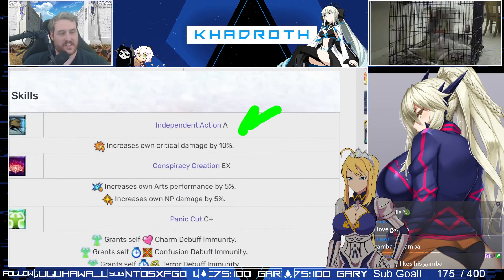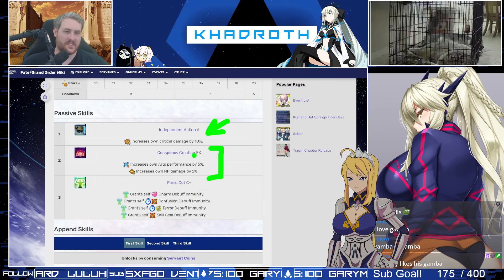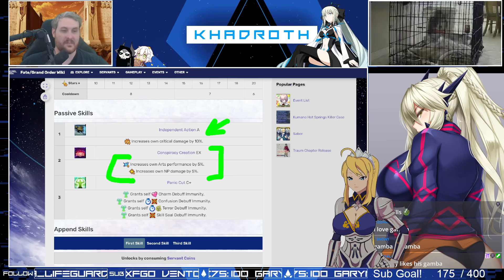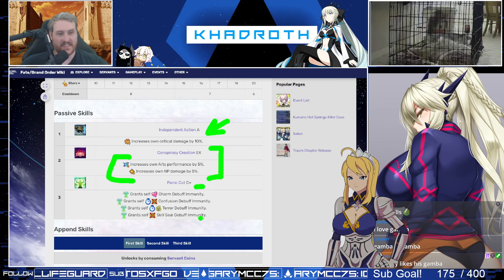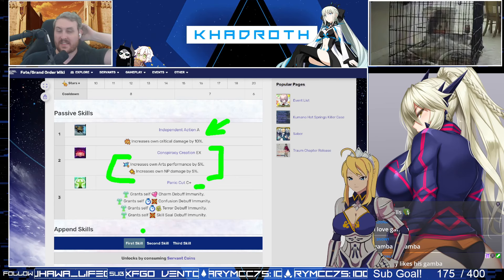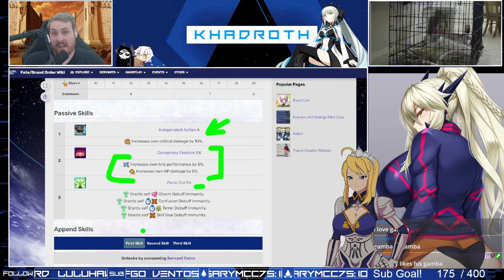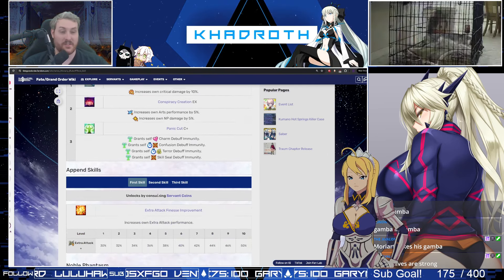Talking about his passives, he has Independent Action A for additional critical damage. He has a unique Territory Creation variant called Conspiracy Creation EX that improves both his Arts performance and his Noble Phantasm damage outright — and because it is NP damage, it can be doubled by someone like Oberon's third skill. He also has Panic Cut C, which grants him Charm, Confusion, Terror, and Skill Seal debuff immunity. This is actually really strong, and why I say Moriarty has quite a bit of usefulness in challenge content beyond just farming.